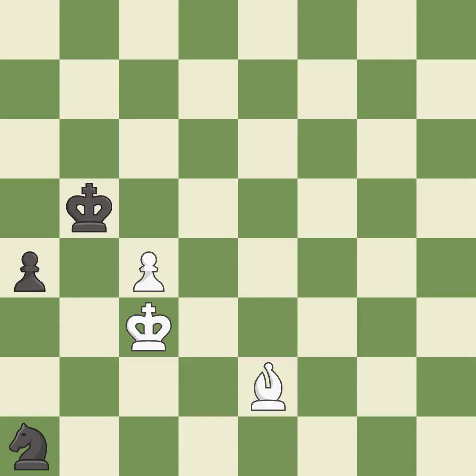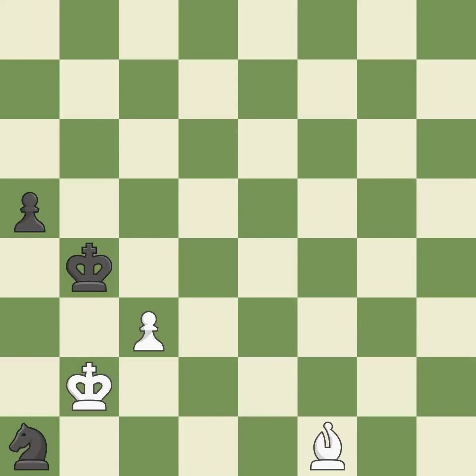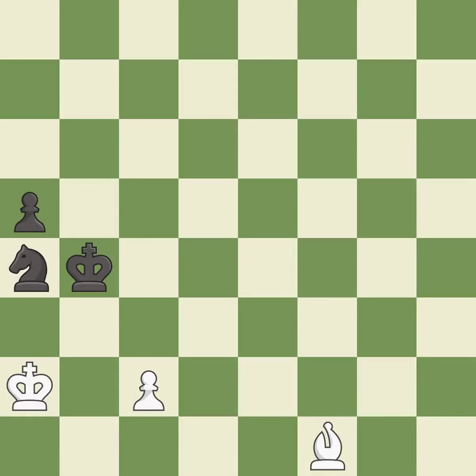Right on target. This threatens to capture a trapped knight. This threatens to push a passed pawn towards promotion. The passed pawn moves towards its goal. This pushes a passed pawn. Very precise. This wins a pawn — excellent. This is the way to win a pawn. This move puts the knight on a safer square. This pushes a passed pawn. This is the only good move — a great move. This is the strongest option. This moves the bishop to safety. This evades the check from the knight.